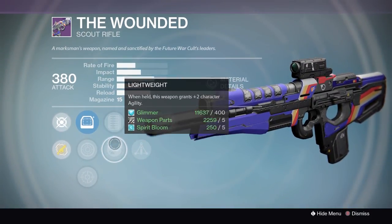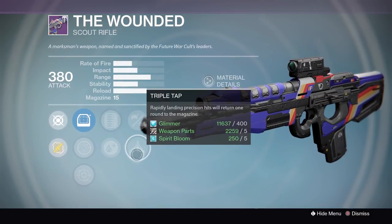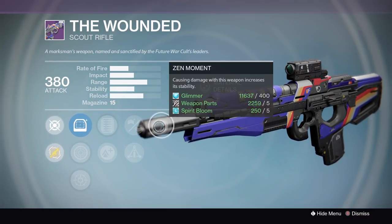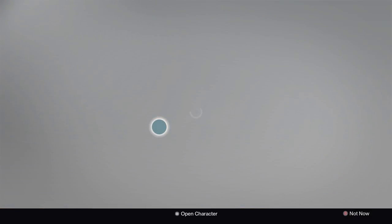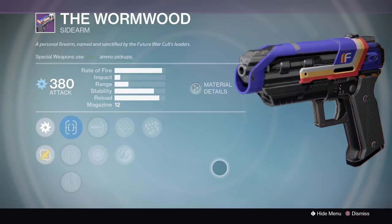The Wounded scout rifle has Zen Moment, Triple Tap, and Extended Mag. This thing could be a PvE monster — you have a lot of bullets with Extended Mag and Triple Tap combined with Zen Moment. This is a very good scout rifle. So far almost all of the scout rifles this week have looked absolutely amazing.